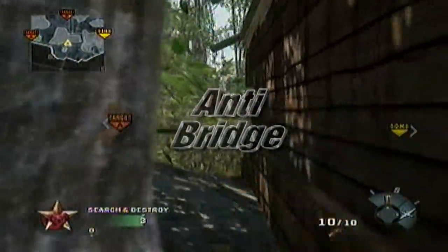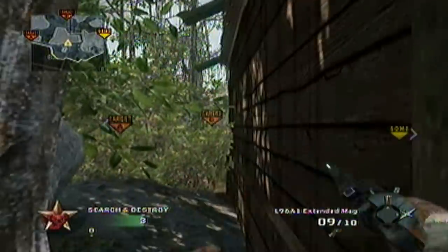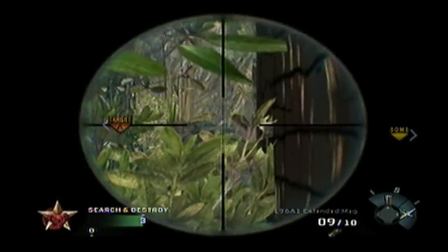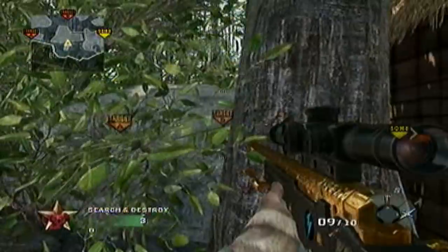This is the anti-bridge spot. You look right through this tree right here and basically you can see across the bridge — make sure anyone crosses that. It's good for Search and Destroy. And yeah, that's basically it.